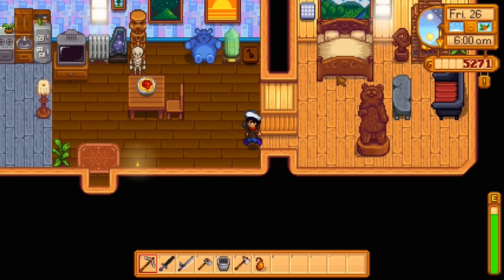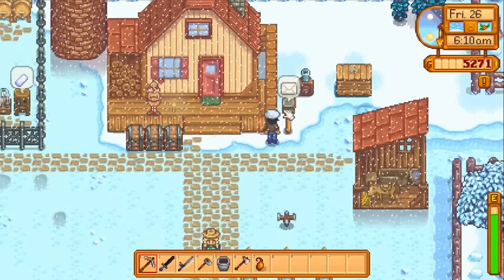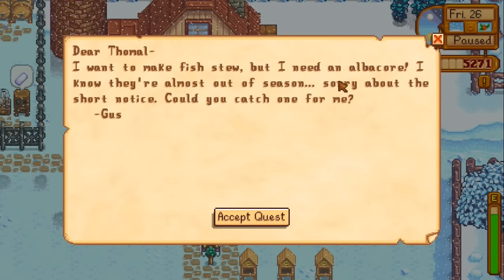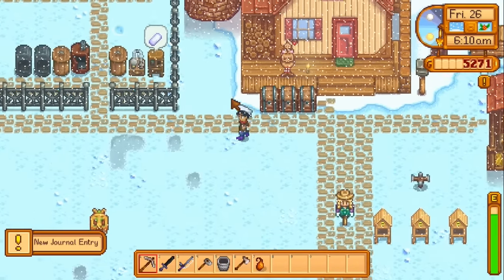Welcome back to Let's Play Stardew Valley. Last time we unlocked the bus to the desert, and we're going to the desert today, right after I check my mail. Gus wants an albacore — I don't think we have time for that, but we might be able to find one at some point.